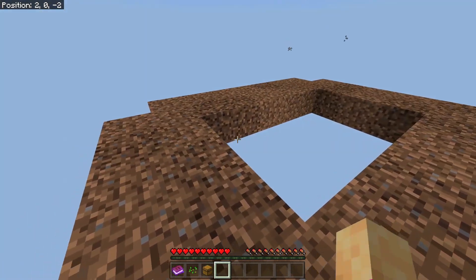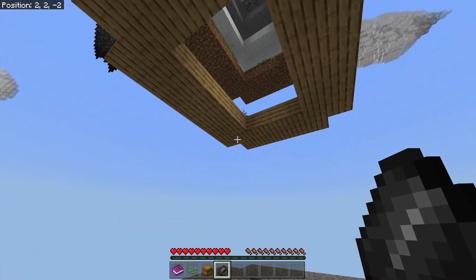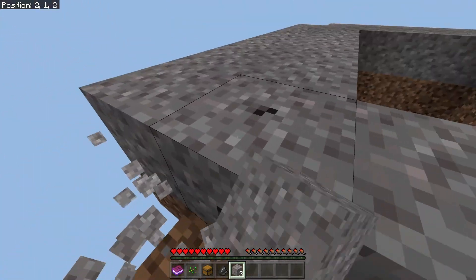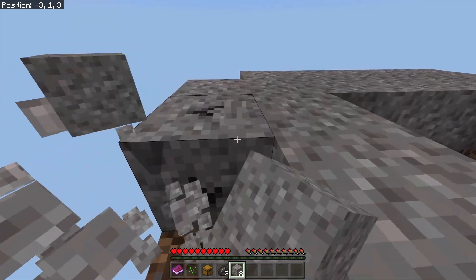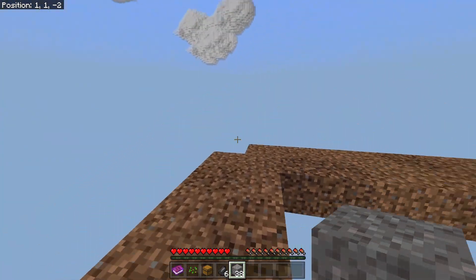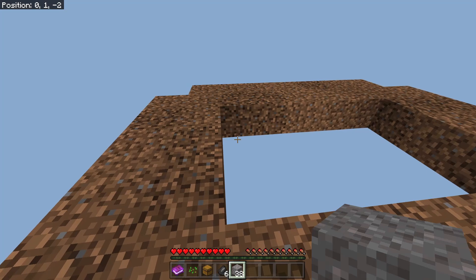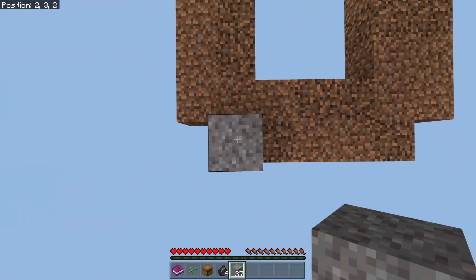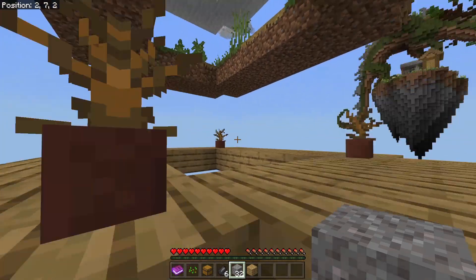Starting out with the gravel on one edge carefully — we get flint from breaking it. Using the gravel to pillar up, I mine all of it out. We end up with 38 gravel and six flint, which isn't bad. I leave the dirt as a bottom pad, then make my way up where we can already see some wood.